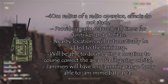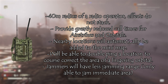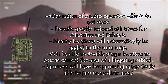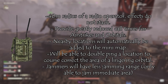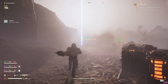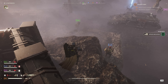Nearby locations will be automatically added to the minimap. You'll be able to double-ping a location to course-correct the area for a lingering orbital — imagine a walking barrage or a 380. You'll be able to move it to your location after calling it in, if your target moves to a different location. Jammers will have less jamming range, so instead of jammers being able to jam multiple objectives, they will only jam the immediate area around the jammer. A green check mark will indicate whether the buff to your orbitals and airstrikes is being applied and whether you're in the 40-meter radius.